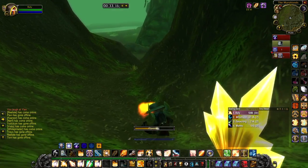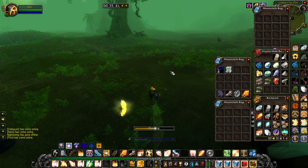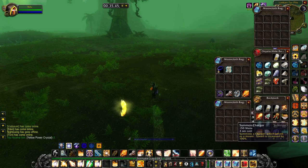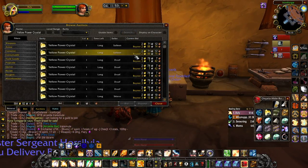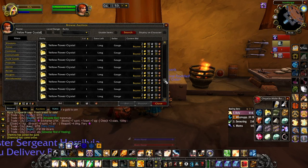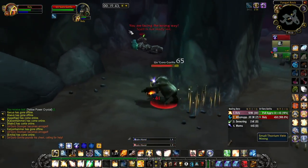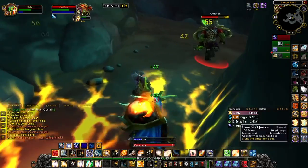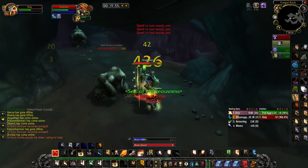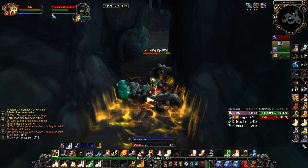We're farming yellow power crystals! Now hold on - those crystals from Un'Goro are worthless, why farm them? Well, if you hold your horses, you'll realize that yes, most crystals are worthless except for the yellow ones. Just look at the prices - on my server at the time of recording they're between two and four gold each. Keep in mind this gold farm varies server to server, and people will likely wise up and flood the market. Simply run around Un'Goro and pick up the yellow crystals, but be warned they are the rarest of the four crystal types.